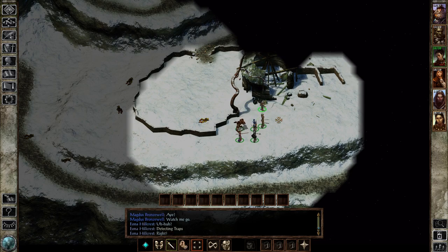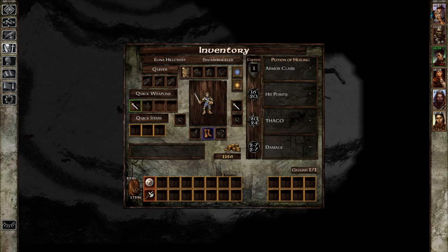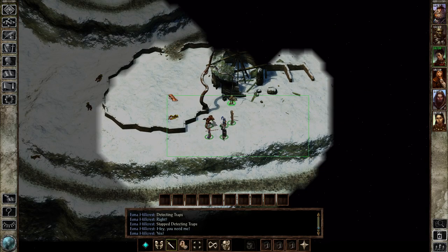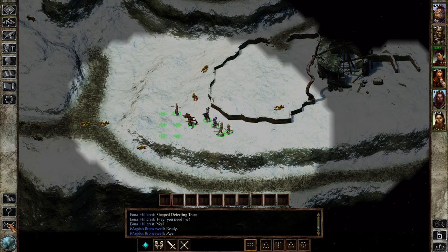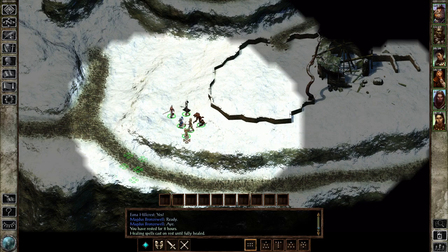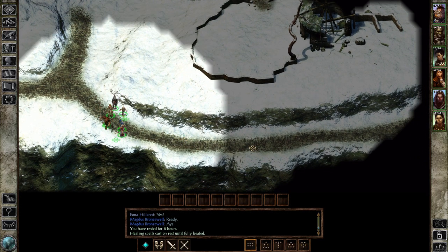Is there a trap here? Iona, find me that trap — there is no trap. There's a healing potion though. I believe the item in this area that's randomized is in the mill. I'm going to rest here so we can gain our extra spellcasting and a little bit of healing. Only eight hours was needed — marvelous.